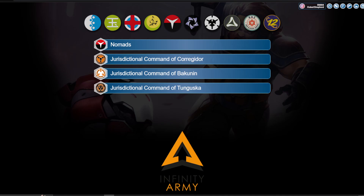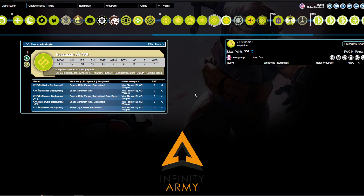We're not going to start with Bakunin — we're going to have a look at some other stuff first, then we'll come through to them. First things first, in Haqqislam, we have a new Hassassin IR profile. It's a hidden deployment profile with a Burst 4 rifle, an emitter, and a Panzerfaust.